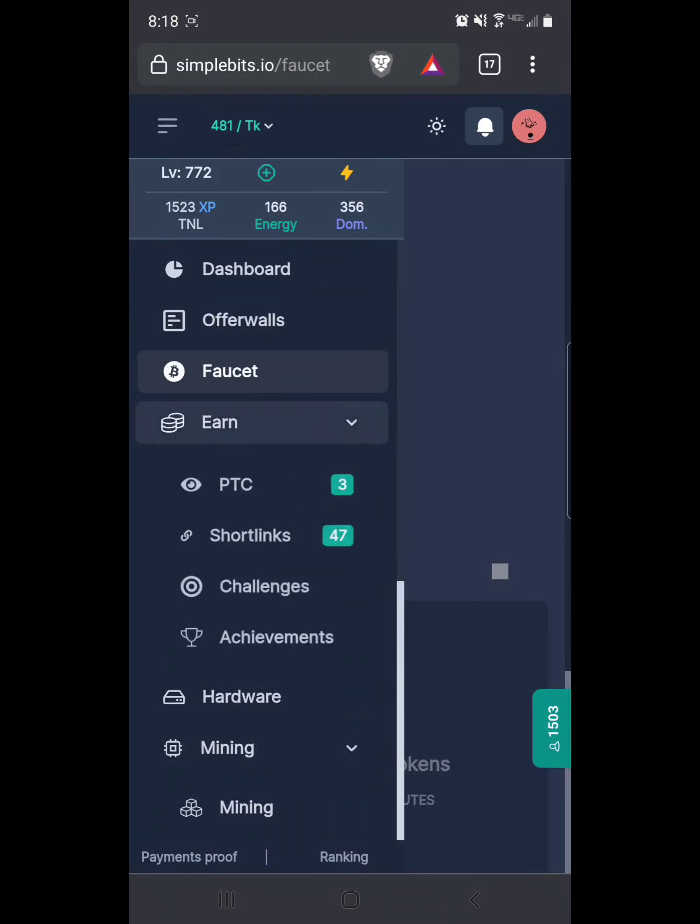Then under Earn you can click there and see all the normal stuff — your paid clicks, your short links, challenges, and achievements. Check in on the challenges here and there; you'll get those if you do things like short links. As you build up I think there's like an achievement for a hundred and all that. That's challenges and achievements.